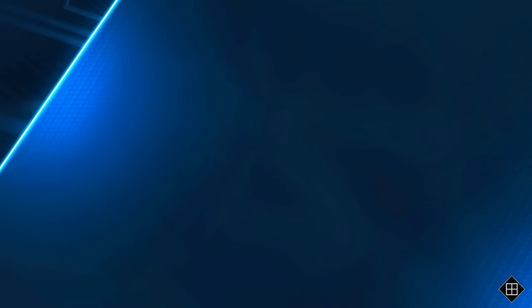Let's go ahead and put him in the lineup so we can debut him. We're going to put him at short, hit him third in the order. Look at his attributes real quick: 122 contact versus right, 125 contact versus left, 101 power versus right, 118 power versus left, 118 clutch off rip, 97 fielding, 94 arm, 90 reaction, 88 speed. He'll play diamond defense at short right away with that 88 speed.